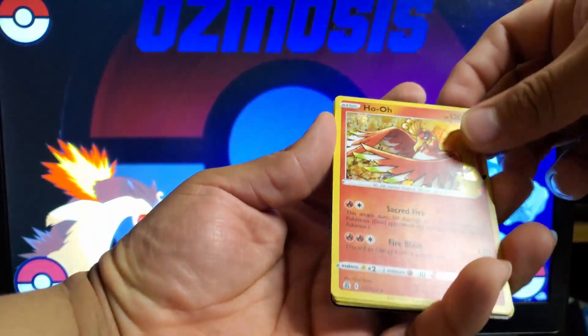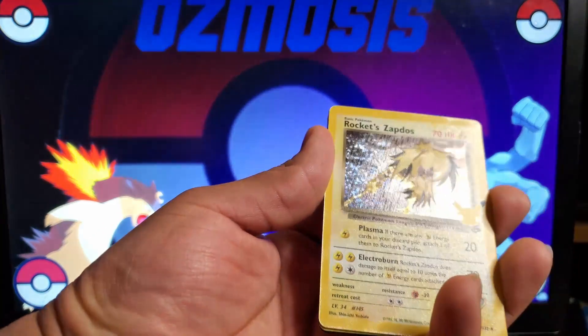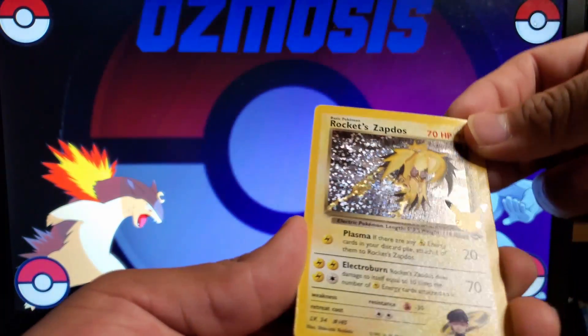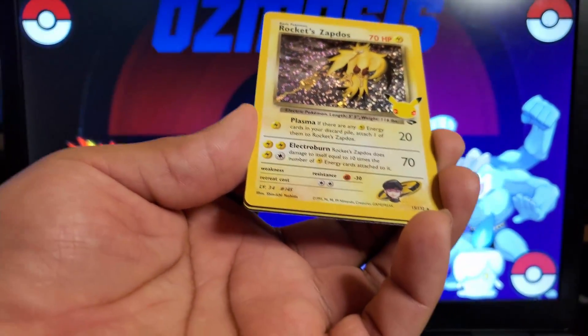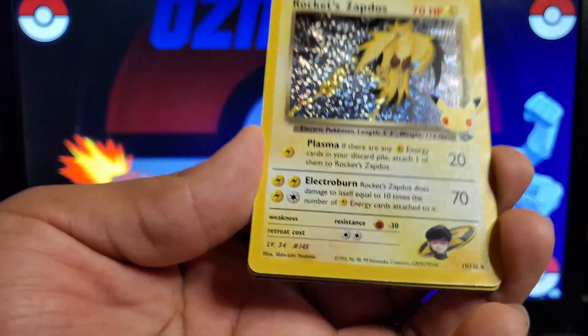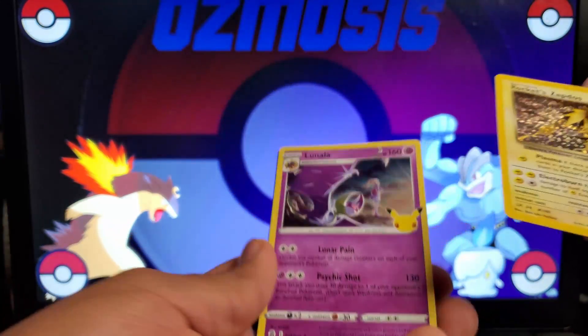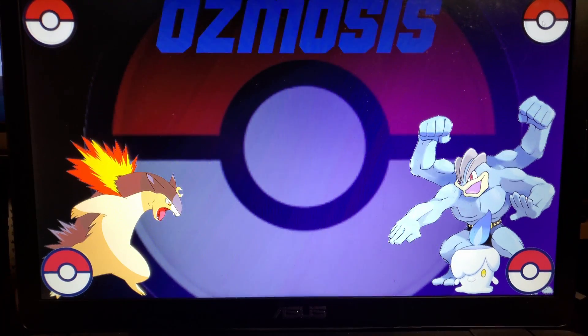Last pack of Celebrations. We got Zekrom and another Rocket Zapdos. Oh my gosh, very nice. And a Lunala. Two of the same card — wow, that's nice.